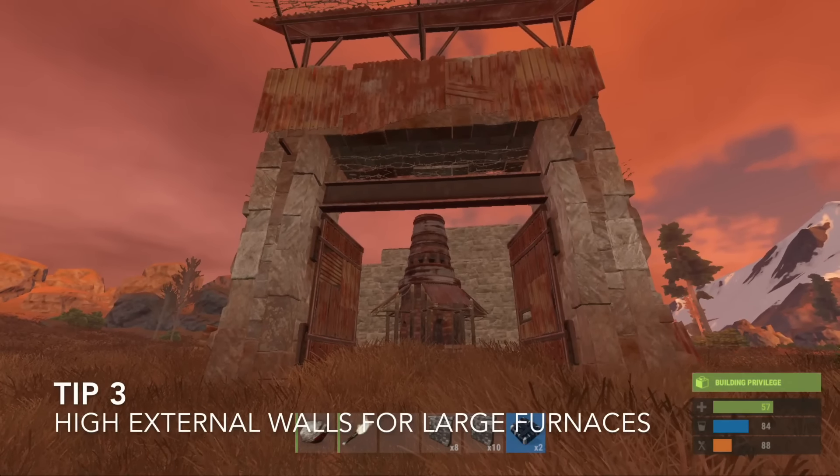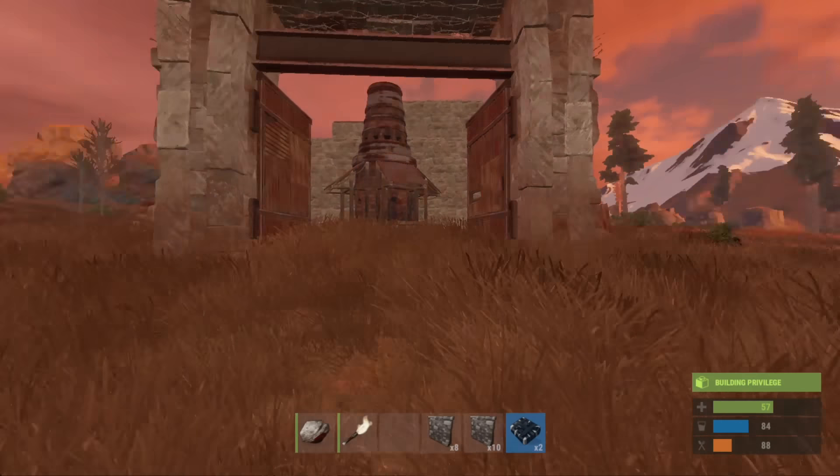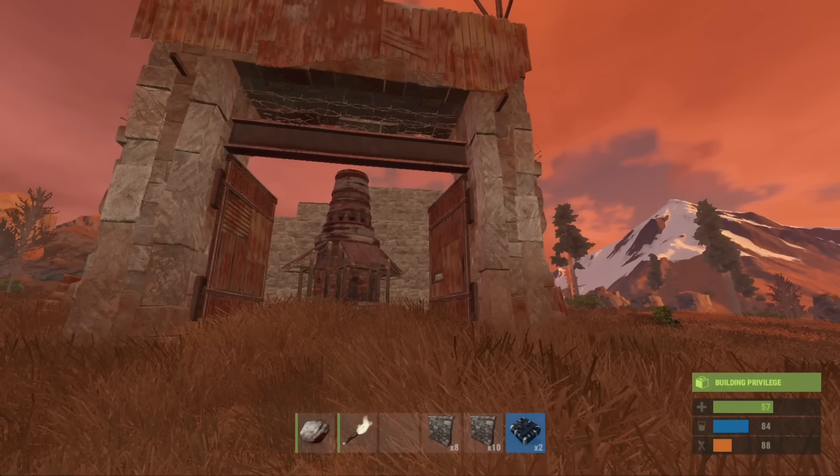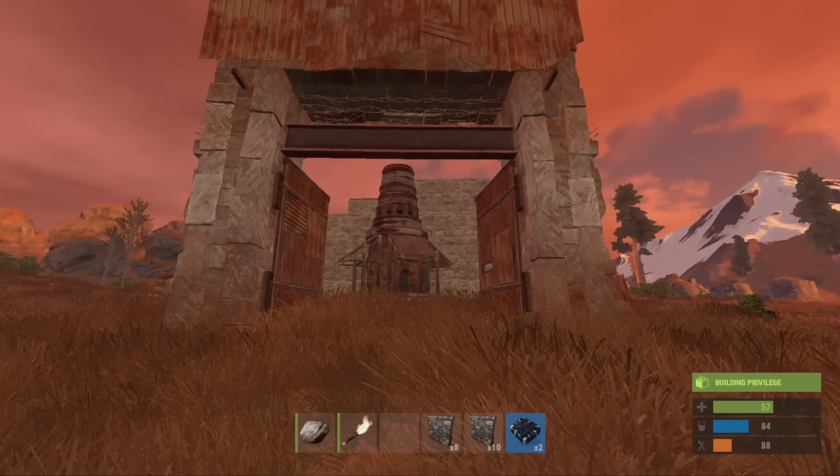High external stone walls and stone gates can be very helpful for protecting a courtyard area which contains your furnaces. However, they decay at an incredibly high rate, therefore it is important that you repair them regularly.